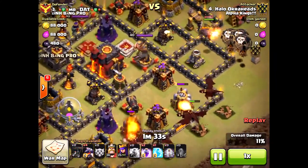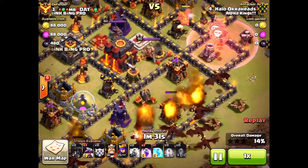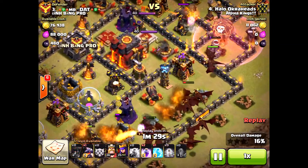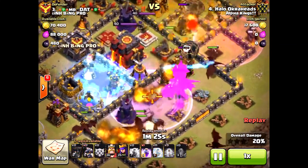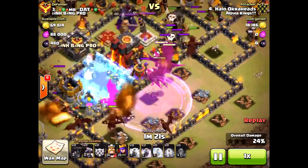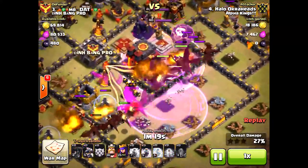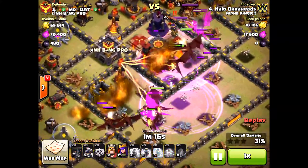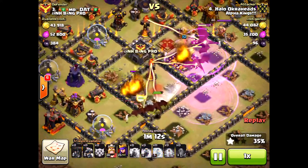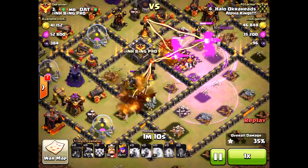I'm dropping the hound now. Going to use the haste on those loons. Look at my dragons — I made sure they were pathing toward the cannon and that wizard tower, so the funnel goes straight there. Put the freeze down, and by the time the freeze is done that air defense is down. Everything is pretty much demolished in front of the dragons.